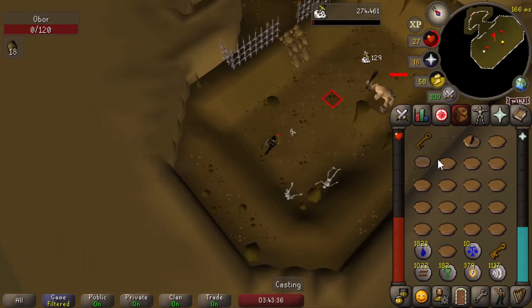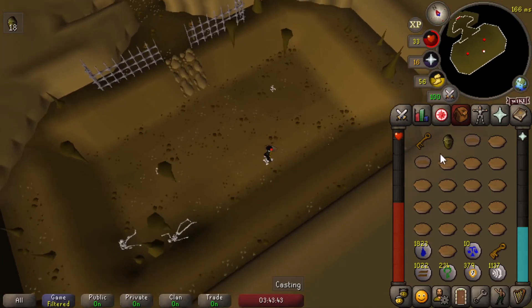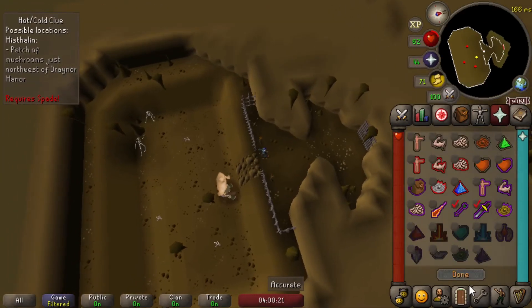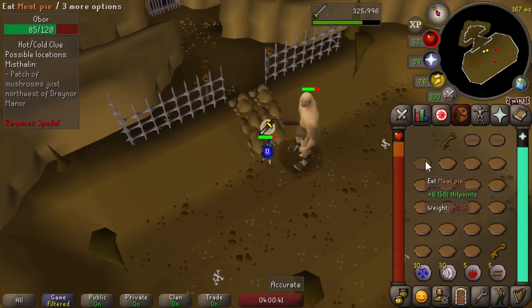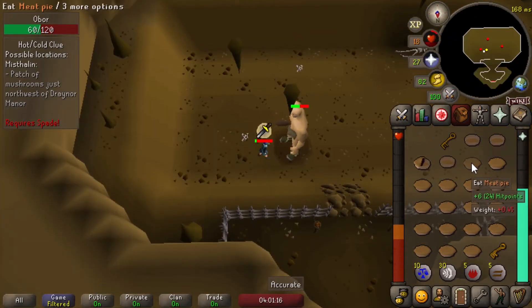That's the first Obor kill — pretty easy. 52 nature runes, not bad at all. It was pretty simple and I only had to eat two pies, so this is going to be easy. Going for another kill. This time I wanted to try it with melee, just to see if I can do it without using any runes.